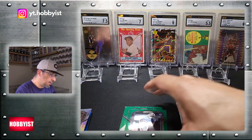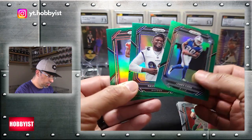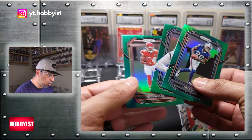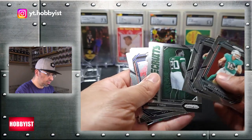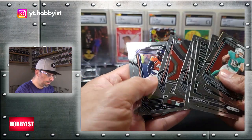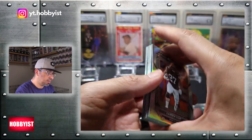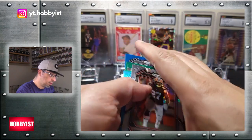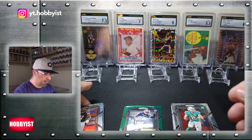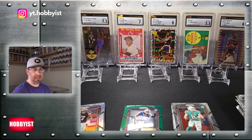So that is going to do it. I did get three rookie color cards: James Cook, David Ojabo, and a Sky Moore. And then quite a few base rookies with some inserts thrown in — pretty cool. And then a pretty good amount of colored veteran cards. That's it.